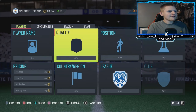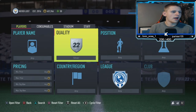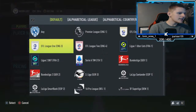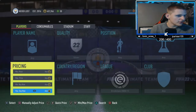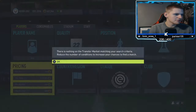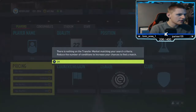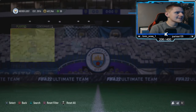Starting off with the first method: go to Silver, any position, any chem style, any nation, any league. Go all the way down to the Eerste Divisie — the other Dutch league. Then you want to look at buy now prices, making sure you're above 30 minutes on the listing time, and keep going up in price until they sell instantly.